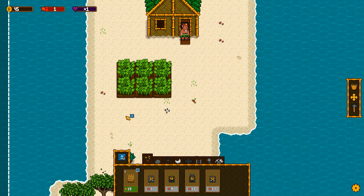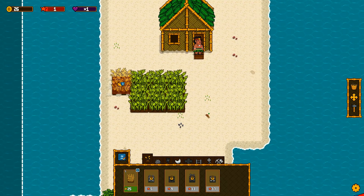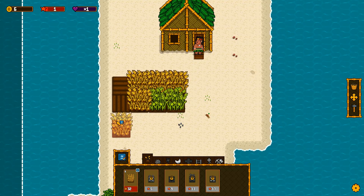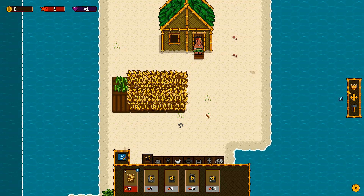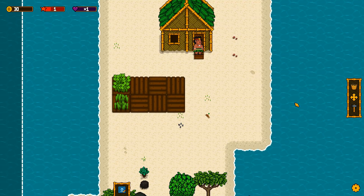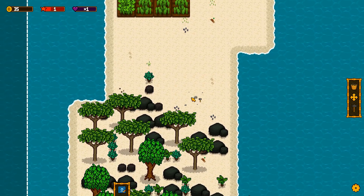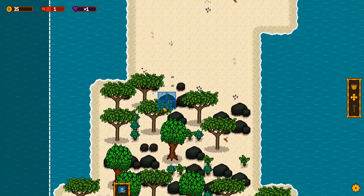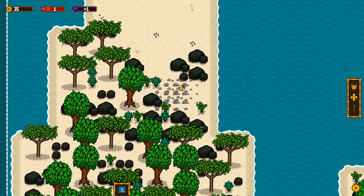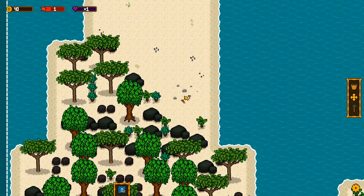So this is a simplistic idler, which is fine with me. I love playing Plantera and games like it. I'm guessing that little starfish is your current level. The heart I'm not too sure about yet.